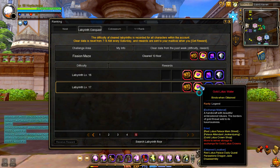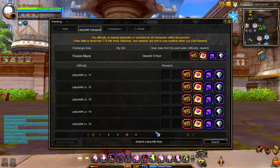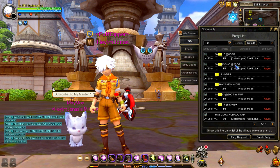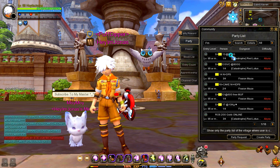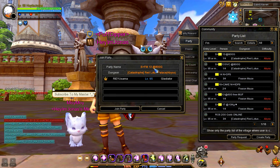If you can't do Fishin' Maze at High Labyrinth Difficulty, then I recommend joining a Fishin' Maze Clear service. To find Fishin' Maze service, press O, then type FM on the search bar and press Search. I recommend finding Fishin' Maze service at Labyrinth 13 because it is much cheaper than FM 14 service. Labyrinth 13 Fishin' Maze service usually costs from 800 up to 1000 Gold and it usually takes 5 minutes to clear.